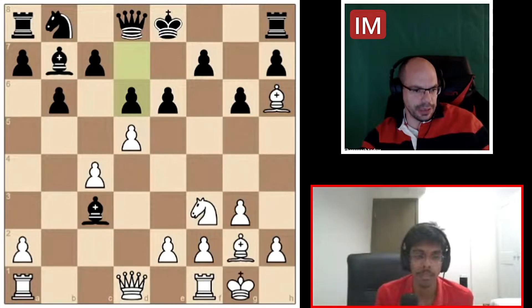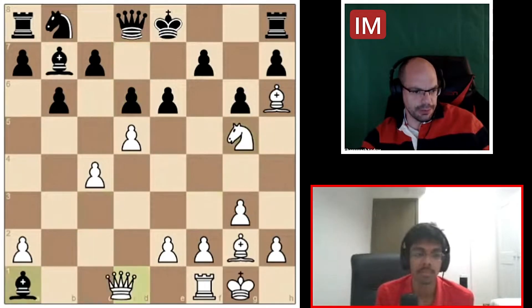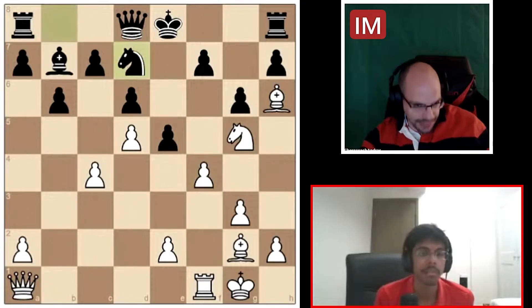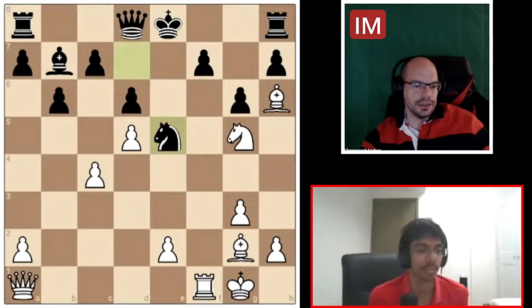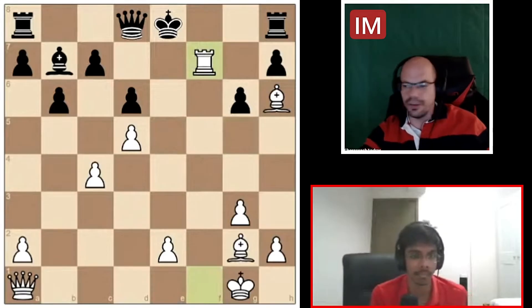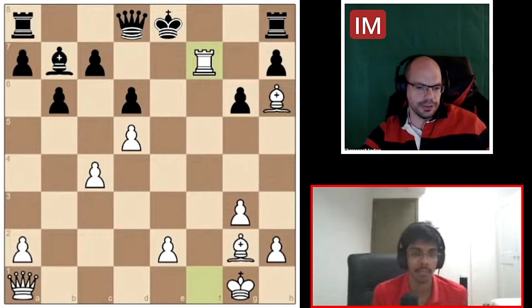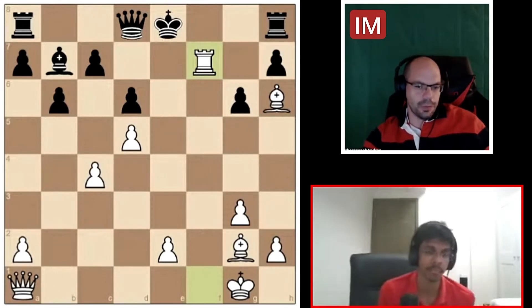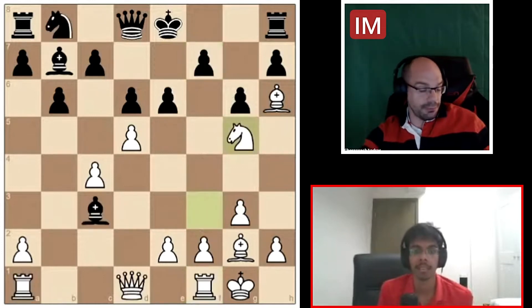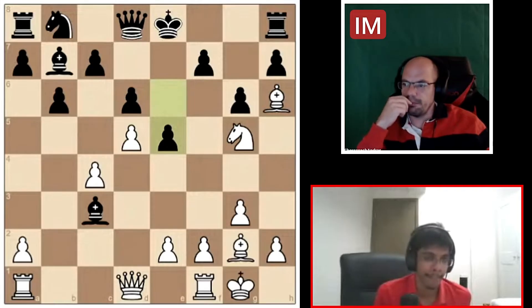So the line we talked about looked like this: knight g5, bishop takes, queen takes e5, f4, knight d7, and take e5 is the cleanest win with this marvelous idea of knight f7, knight f7, rook f7. And brutality is what it's called in mortal combat. Well done, I'm very impressed. The game featured e5 — you get to shine again.